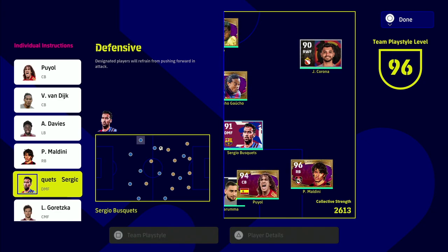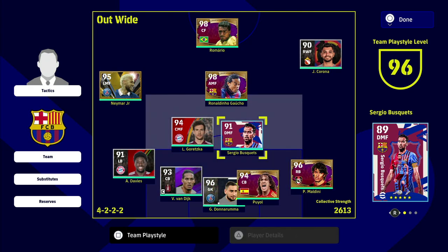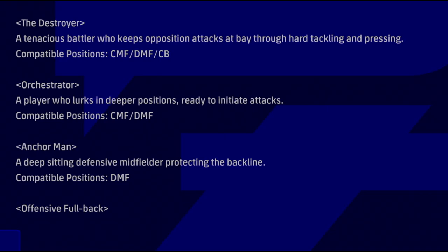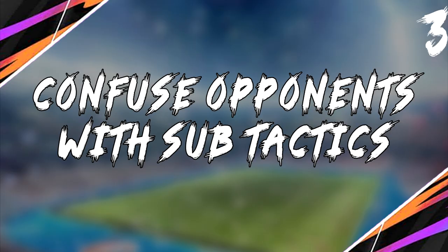As his second individual instruction, put defensive, which tells you exactly what they're doing. What we effectively want is Busquets right here in this position: when we don't have the ball or when we're going forward in attack, he is the last line of defense before our center halves or our back four. An anchorman is defined as a deep-sitting defensive midfielder protecting the back line — that is exactly what we want. He plays like a third center back, and if you're playing five at the back, you have so much potential to just stop out attacks.